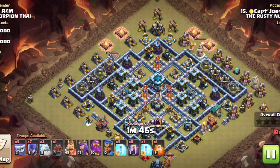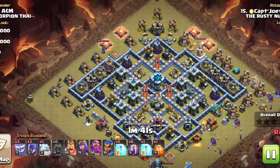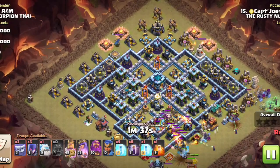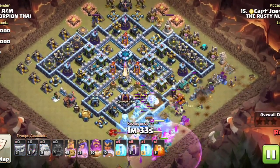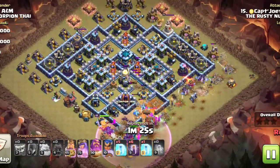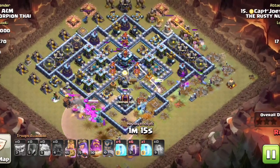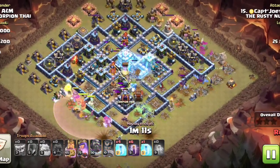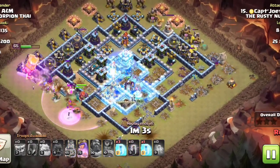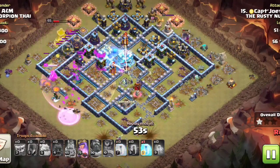We are back now in the Rusty Nuts with Captain Joey going against NM. We had a rough war and he was the only person to score three stars. We've got a yeti ice golem attack — I think he might have used this same army last time in the last video, maybe even — but it's working. A lot of free spells, yeah the bat spells — I remember this one.